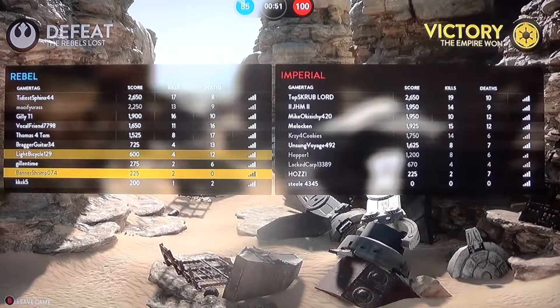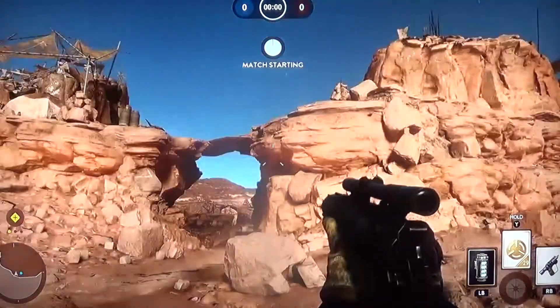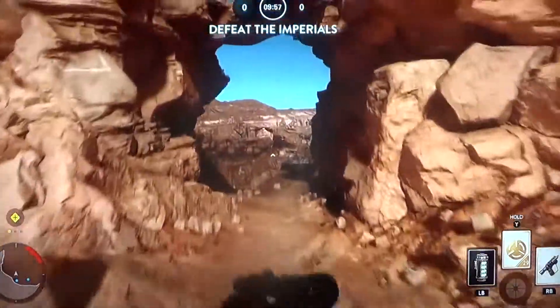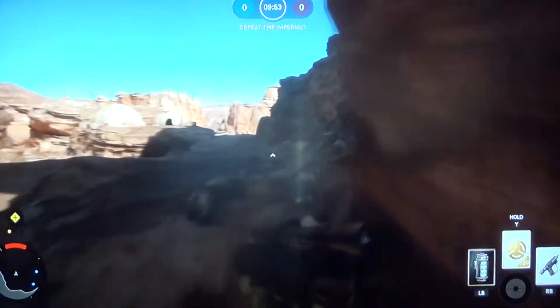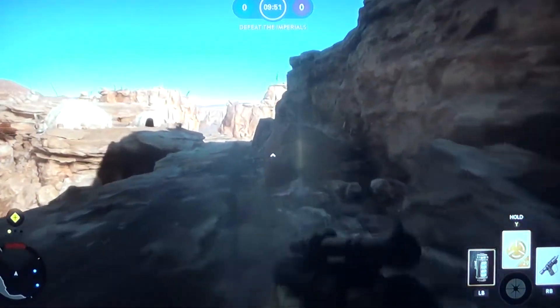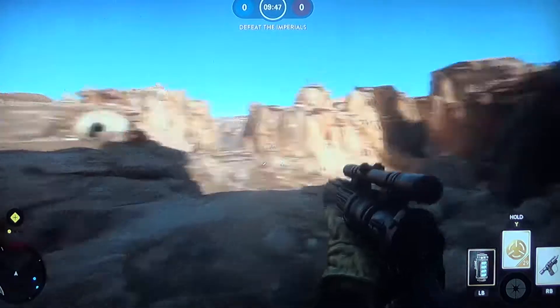I guess we'll go over to the next round. So apparently this game of Blast really likes desert planets, and now we're on Tatooine in the Raider Camp. So hopefully in this game it'll last a little bit longer, and I'll get to try out some of my other abilities, such as the Bacta Bomb and the Scout Pistol.